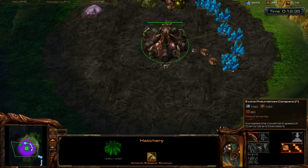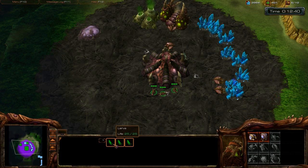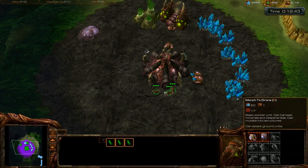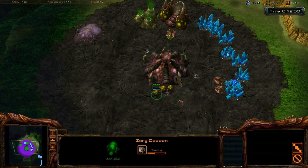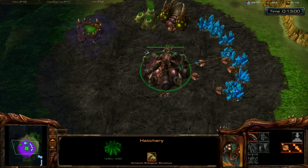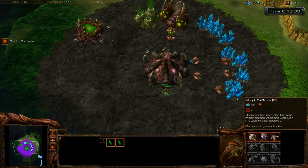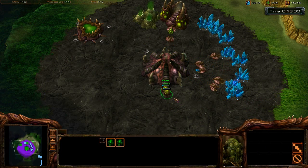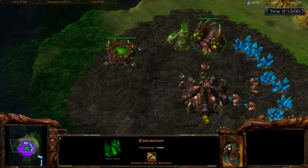When you select the main building, no matter what race, you can build units from here. With Zerg you have to select the larva — click here to select all three larva and build more drones. Click it multiple times and multiple drones will be queued up. The best part: if you right-click on a mineral patch with the building selected, whatever drone is produced will automatically go mine minerals. So if you're not paying attention, they'll just go straight there.